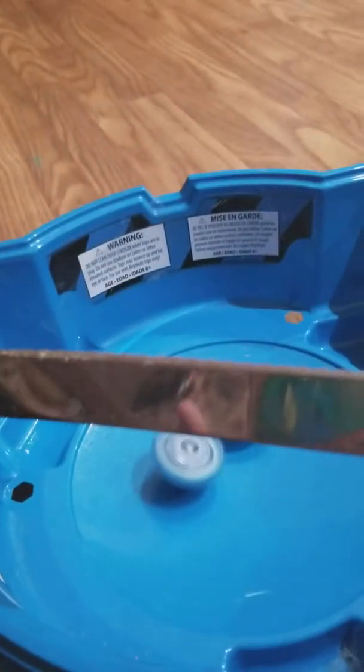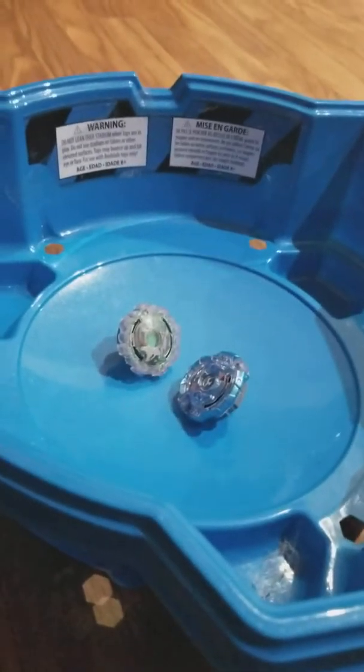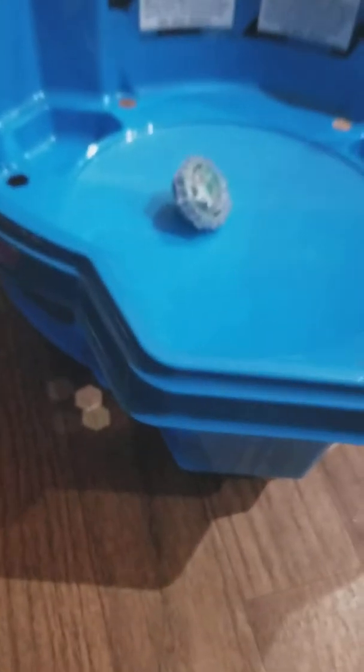What's up guys, Foxy here and today I have a mini mod. You'll need a knife and one of your burst layers. I have my Jormandor's mod — it's more noticeable. You'll need a knife to cut into the slopes. This is a teeth mod for Hasbro.